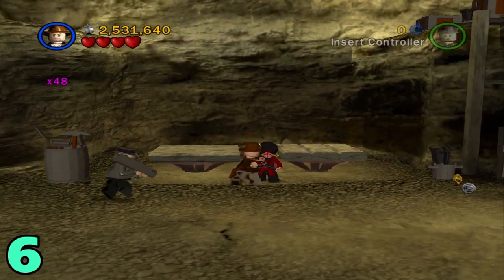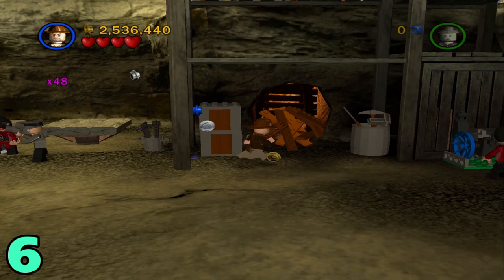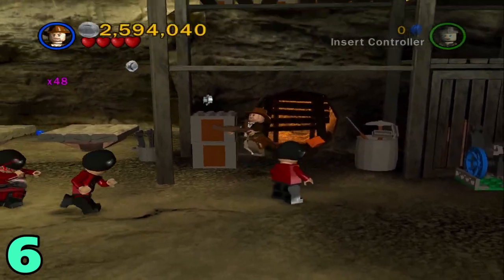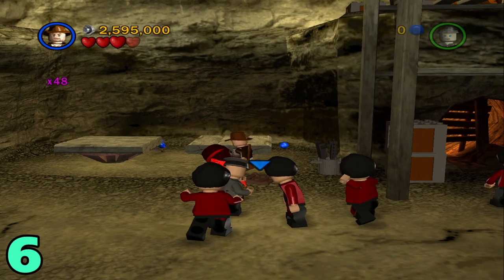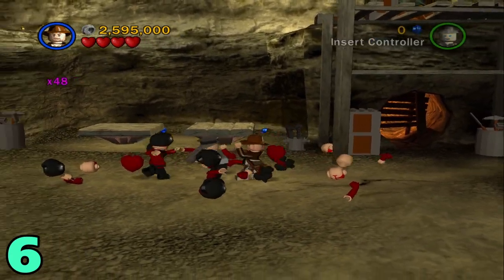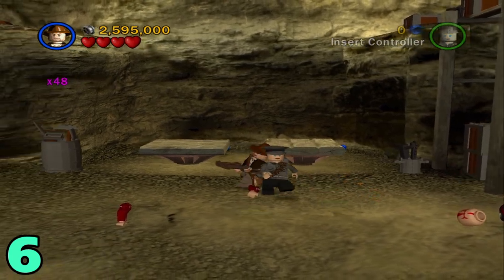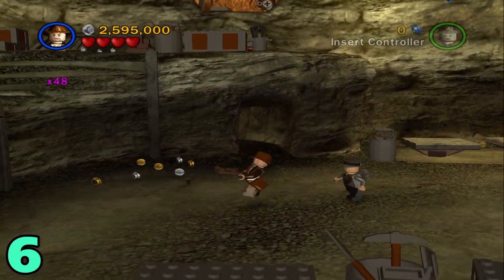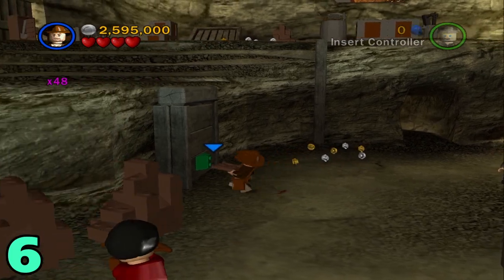For artifact number 6, head over to the right and there will be this pile of wood that we have to destroy. Once you destroy it, there's going to be a handle-like object in there. I'm just going to take care of these guys real quick to get them out of my way. Back to this — grab the handle and shove it on this green Lego right here.